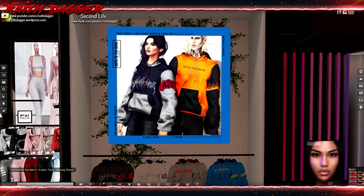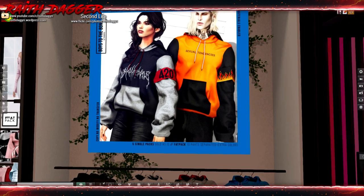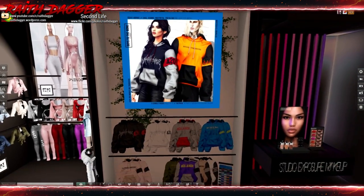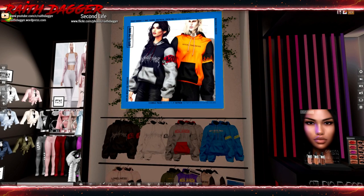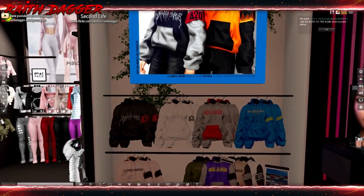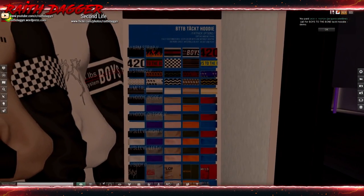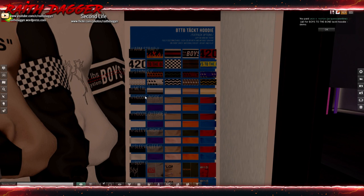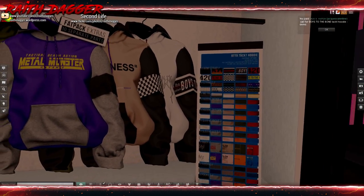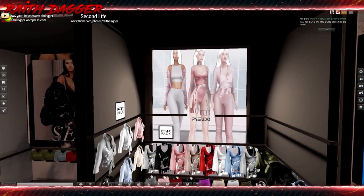Boys to the Bone — looks like a little guys and girls option. Jake, Gianni, Maitreya, Freya, and Hourglass. Got some hoodies — looks like a pretty cool hoodie. I think I'll grab that demo to check out later. It's still winter. Look at all the choices you get: sleeves inside, outside, metal strings, arm strap, body ribbon, pocket. Very cool — definitely have to try that out when I get back.